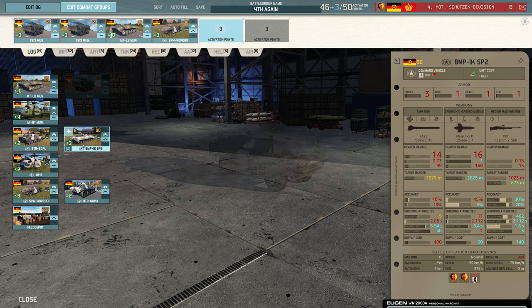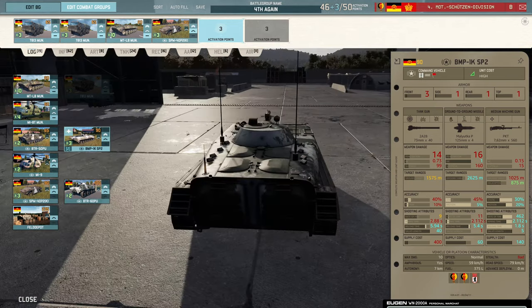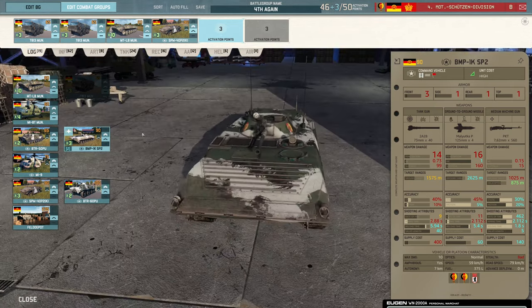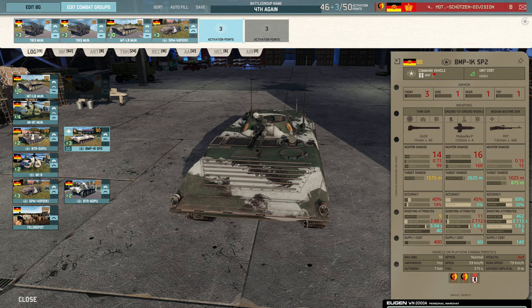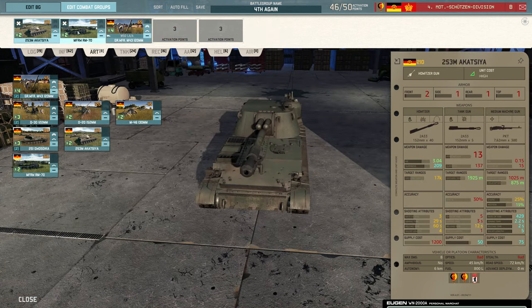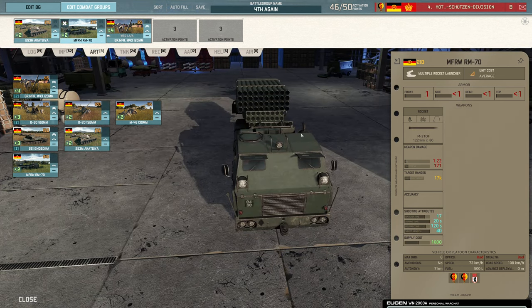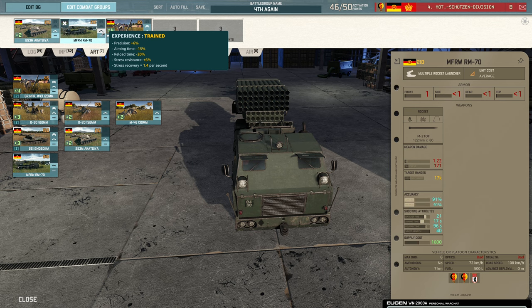I get this one because it's wheeled, this is tracked. I don't think it's got smoke - how do you tell if it's got smoke? You just look for smoke launchers, it's not displayed on the stack card. It's only been two years. Akatsias and then RM70 is kind of interesting actually, I'm going to upvet it.